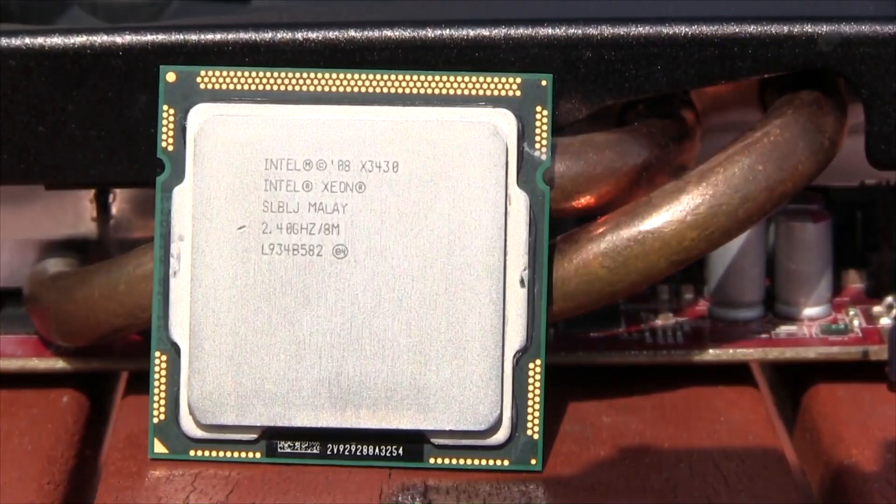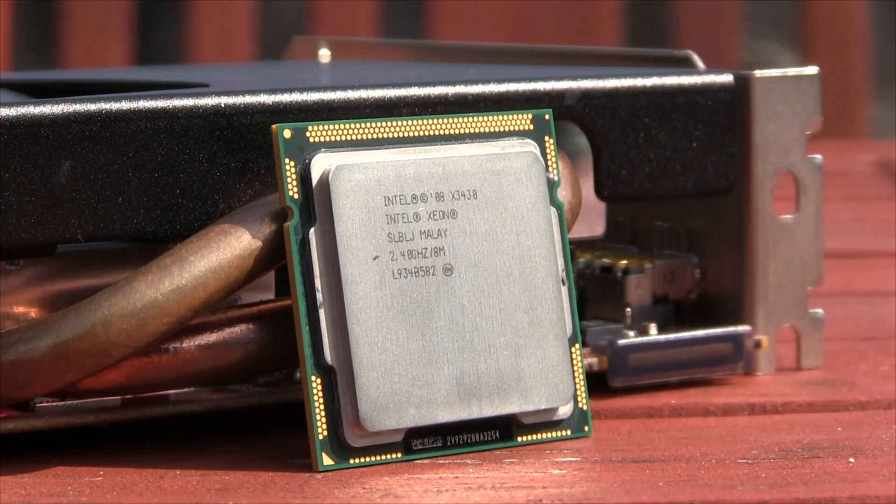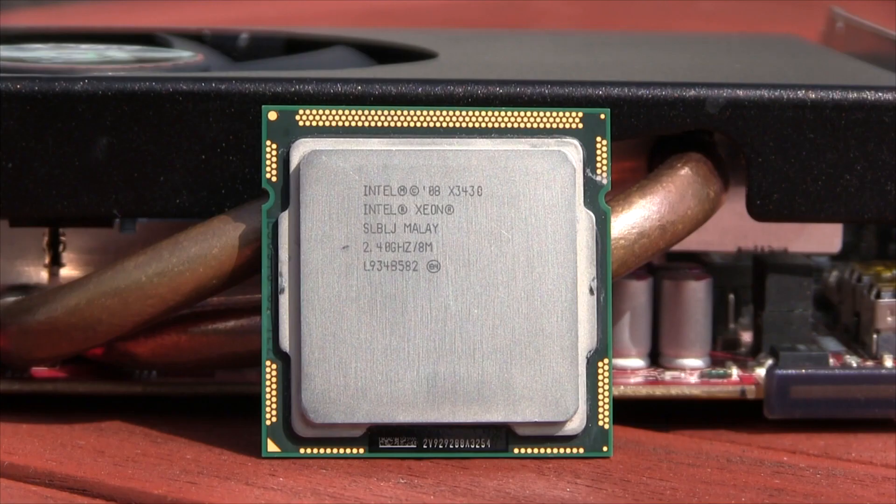As our first example of this rule, we have our CPU: the Intel Xeon X3430. It's an overclockable quad-core server CPU from late 2009, which can still handle modern gaming really well — especially when you realise this thing came out at the same time as Modern Warfare 2 and New Super Mario Bros for the Wii. And because it's comparatively old, it'll only cost us a fiver.